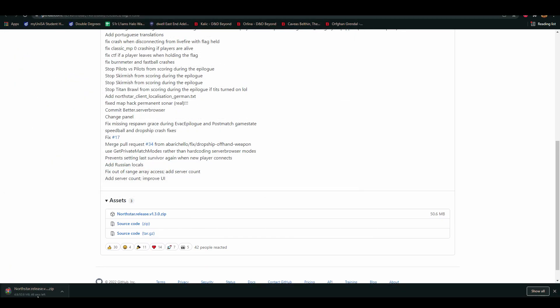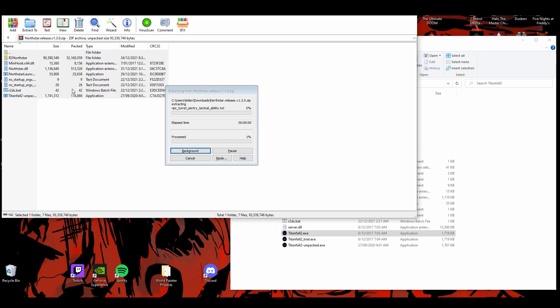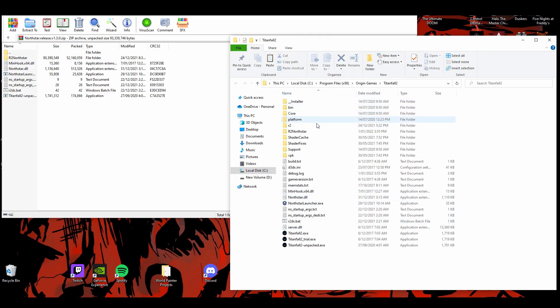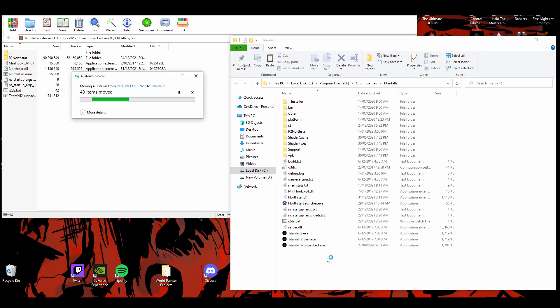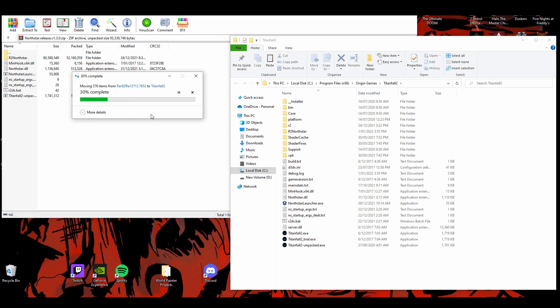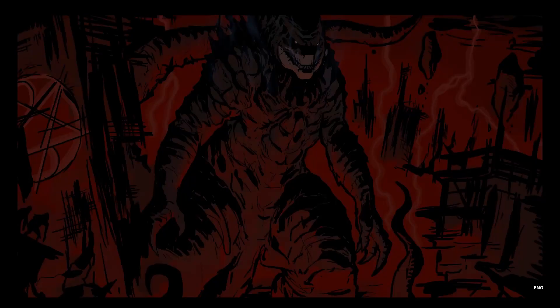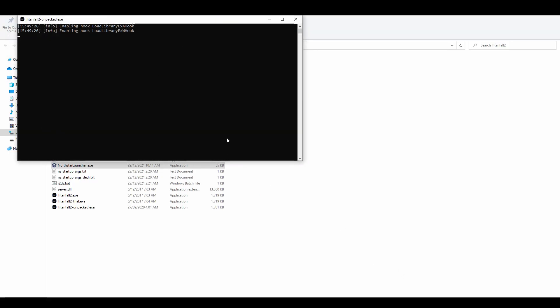Once you've downloaded the latest release of Northstar, take all of it and press Control+C to copy, then open your Titanfall folder. It's different whether you're on Origin or Steam. If you're on Origin, go to your games library, right-click it, go to Manage, click Browse Local Files, then press Control+V to paste. If you've already installed a previous release it'll ask you to replace existing files — just click yes. It'll take a second to finish.